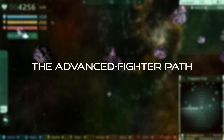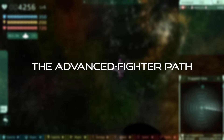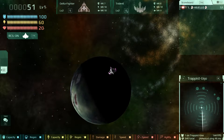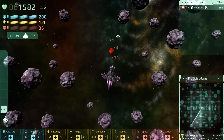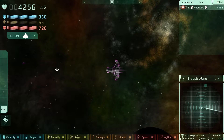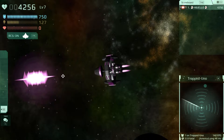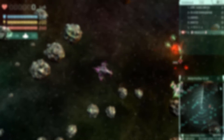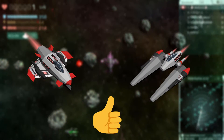With that out of the way, let's get to the paths. The Advanced Fighter is a ship all the way on the left of the ship tree, so following this path is as easy as always choosing the leftmost ship. The Advanced Fighter does the most damage of any tier 6. On top of that, you get access to the tier 7 Odyssey, which has the most powerful shot of any ship in the Vanilla T-Mode game. Along the way, you get to use the tier 3 Pulse Fighter and the T-5 U-Sniper, two excellent attacking ships.